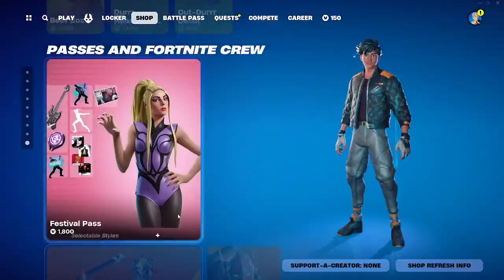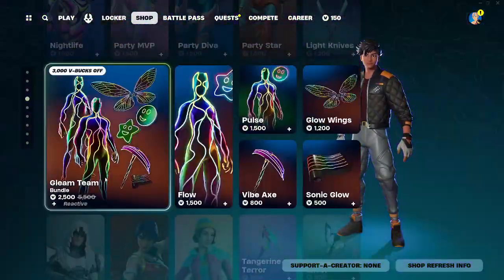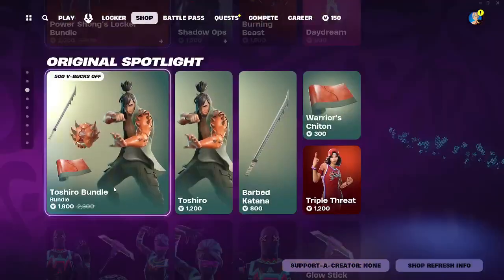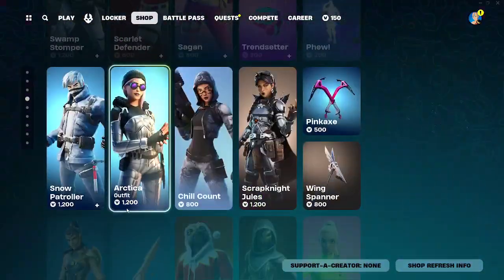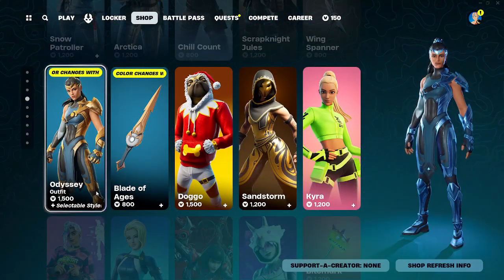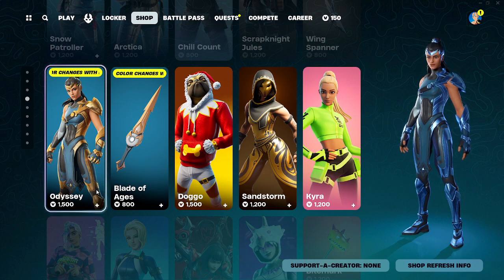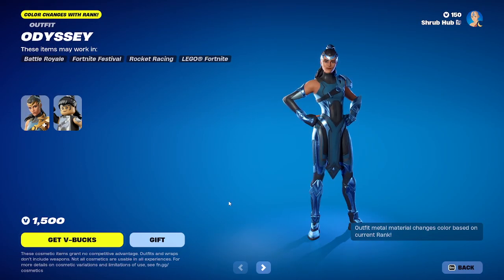So yeah, that's today's item shop. The highlight is that Odyssey is back — here she is — she's finally back. She will probably come back at the end of the season, and it might be her last time back. So if you really like her, I would grab her now. I hope you guys enjoyed the video and I'll see you guys in the next one. Goodbye.